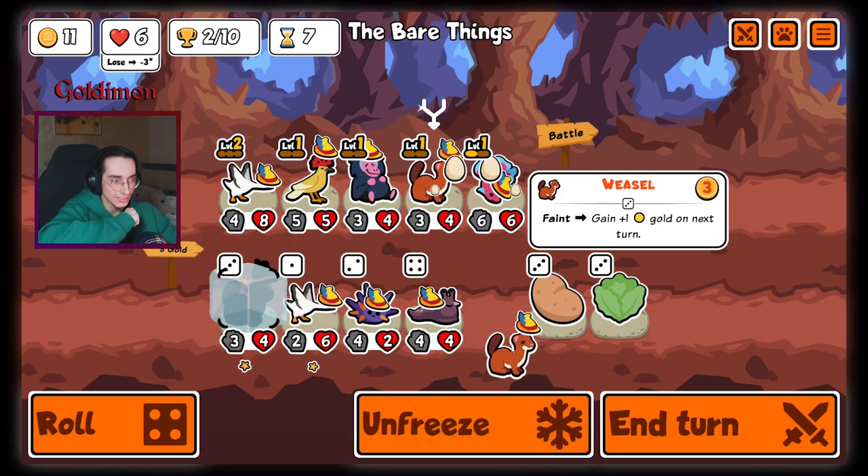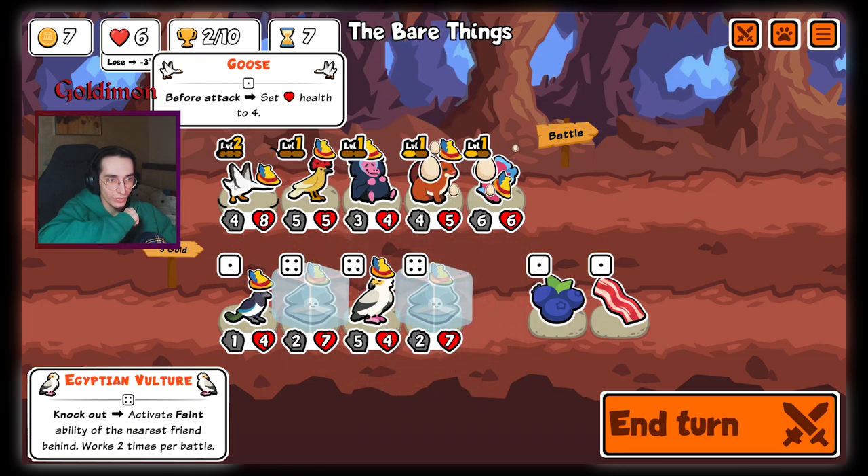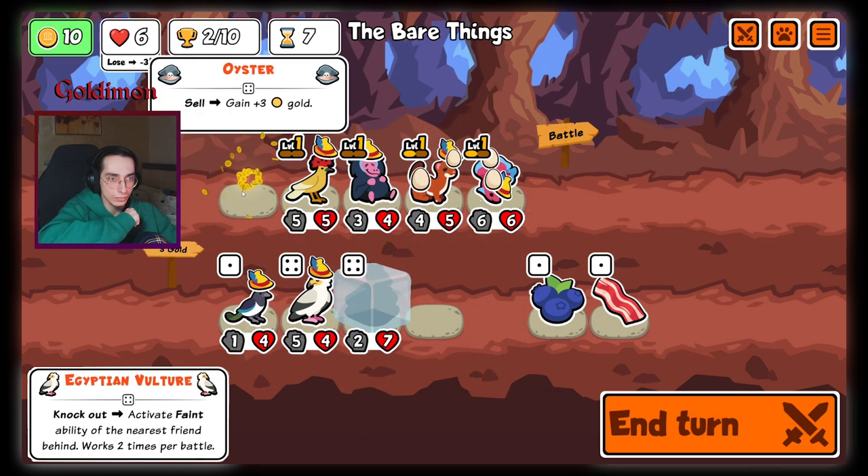Hey guys, I've had my eye on using the Egyptian Vulture to trigger Warthog from day 1 of playing the golden pack. And after a couple days of trying, I got a pretty insane run.